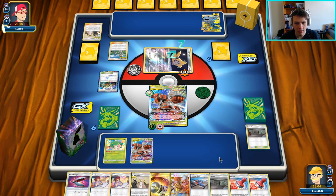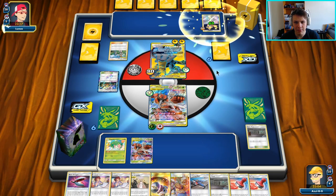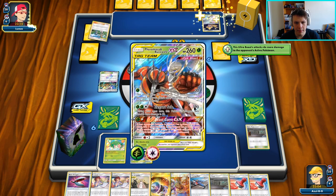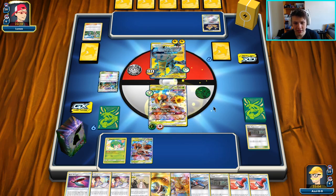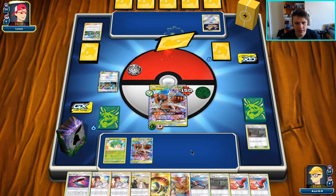I can use Guzma and Hala. I don't even have to use the Beast Bringer if I want to — I could just Elegant Soul. I'm going to put a Choice Helmet here instead. There's the Full Blitz, but they don't have another Pokemon to attach to. So this is looking super good for us, feeling pretty good about this one. They're loading him up, but we do have the Elegant Soul that can just take the knockout. It's a pretty questionable choice to just load up this around here.